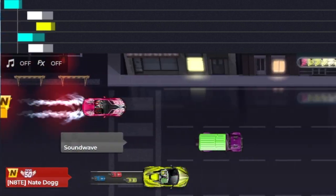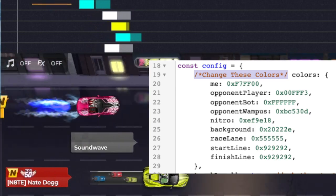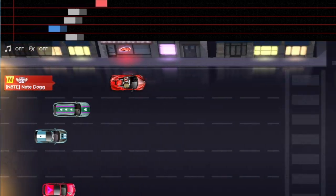Customizing and changing colors is very simple. For example, you can change yourself, opponent players, bots, and even the Wampus. If you don't like the default background, you can even edit that along with the race lines.